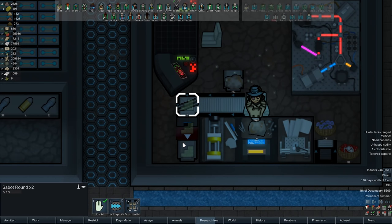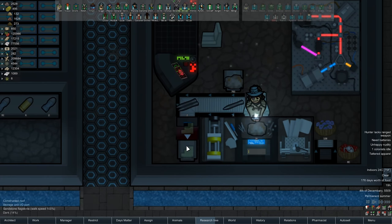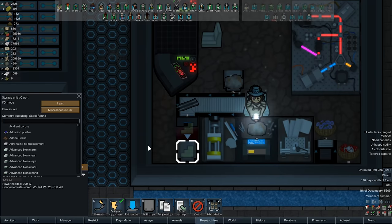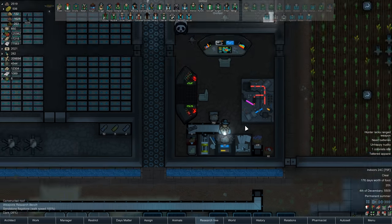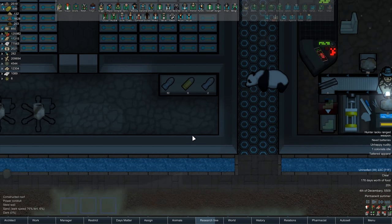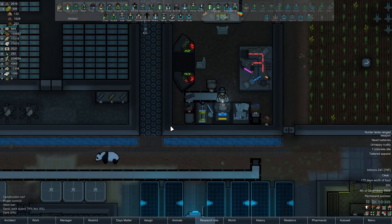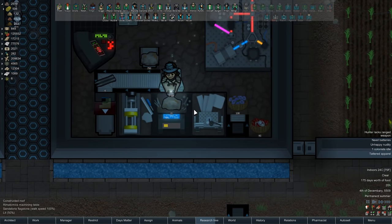If I created a zone for it that wouldn't work either, or just had a belt going down to it - I don't think that would work either, because this doesn't count as a stockpile zone. We'll delete this and experiment with it more, but I'm pretty sure this is not going to work without having a storage unit for it to dump directly into.